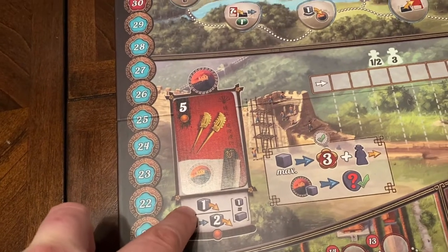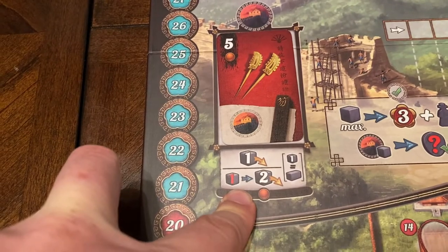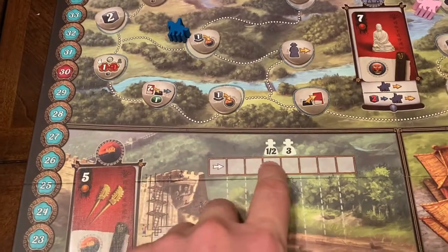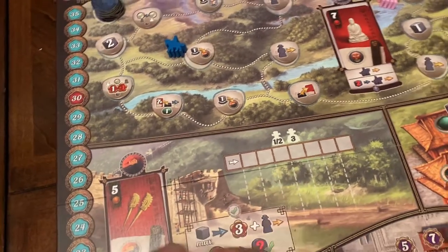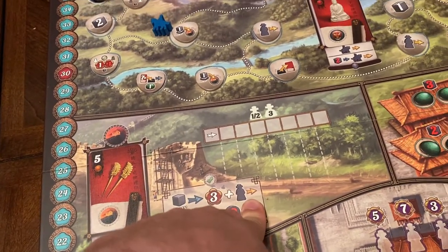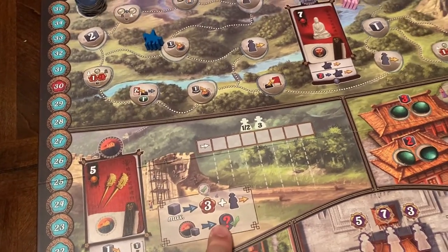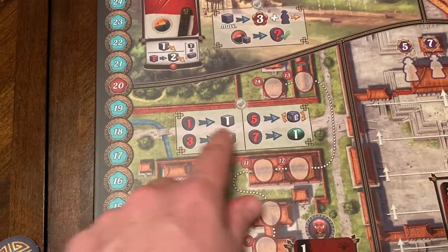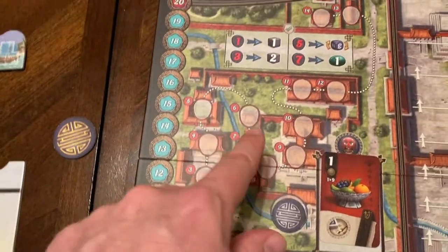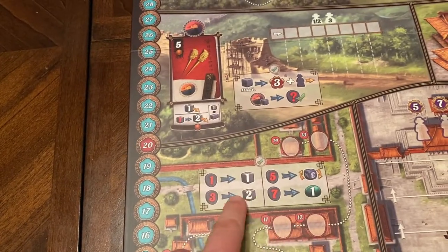Here at the Great Wall, you can place a servant for free, and the better action lets you discard one to place two servants down. In a two-player game, majority is out of four. If you place and hold majority, you get three VP, move up one on the track, and can spend some of your influence here.